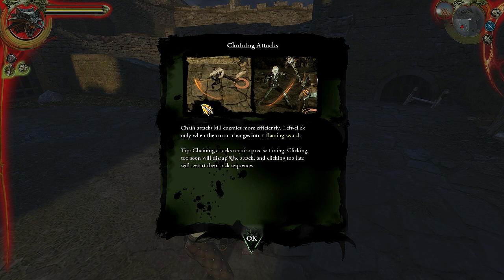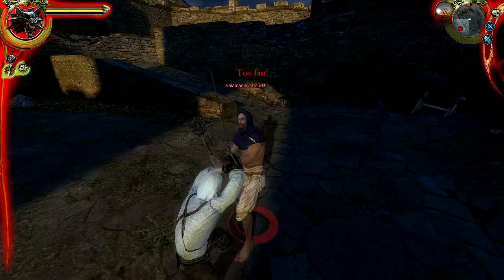So here it's telling me about chain attacks. You can chain attacks — chain attacks kill enemies more efficiently. Left-click only when the cursor changes into a flaming sword. Chaining attacks requires precise timing. Clicking too soon will disrupt the attack, and clicking too late will restart the attack sequence.